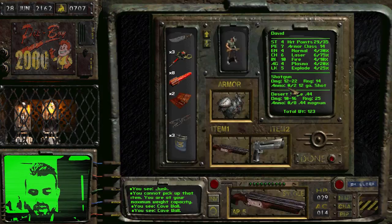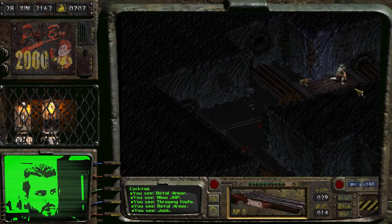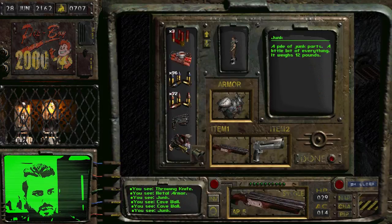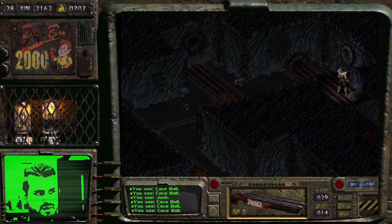Ugh, weight capacity. Come on. You see junk — a pile of junk, a little bit of everything, weighs 12 pounds. That's what I need to fix the thing.